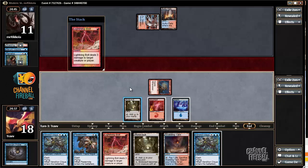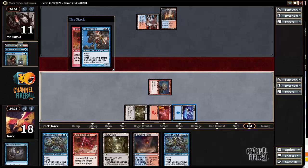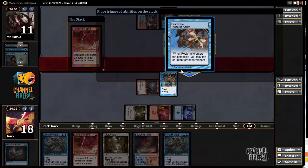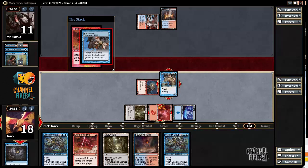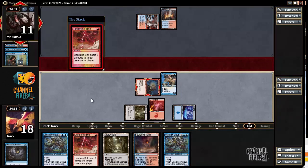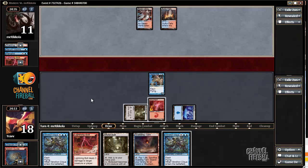Lightning Bolt hits the Goblin Guide. We can get down another guy right now but it'll get snap-bolted. There doesn't seem like there's too much we can do about that. We can bolt and then get Vendilion Clique down and start Mutavault. Game plan is basically to make the opponent's Remands as bad as possible because there's two of them.